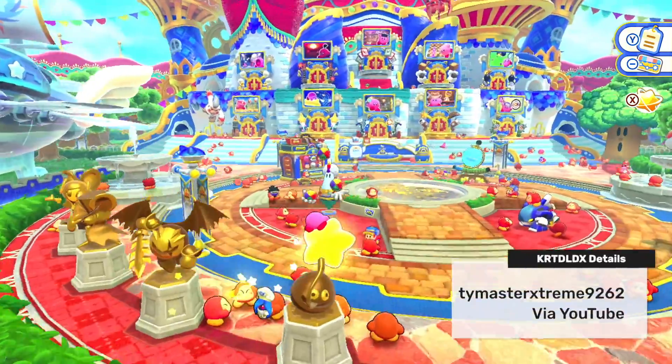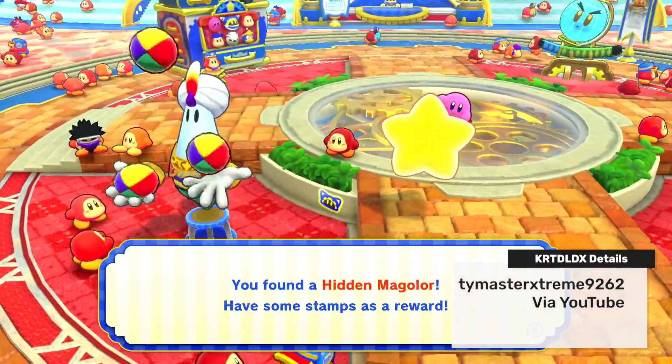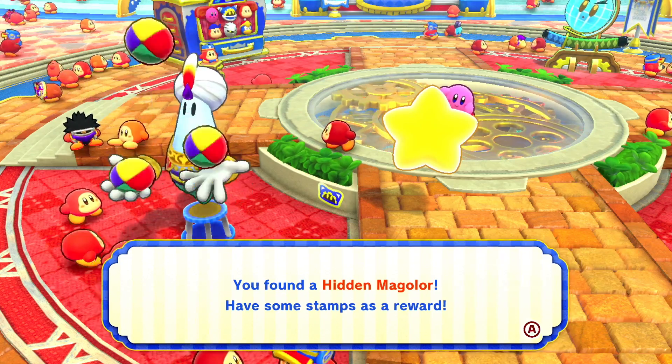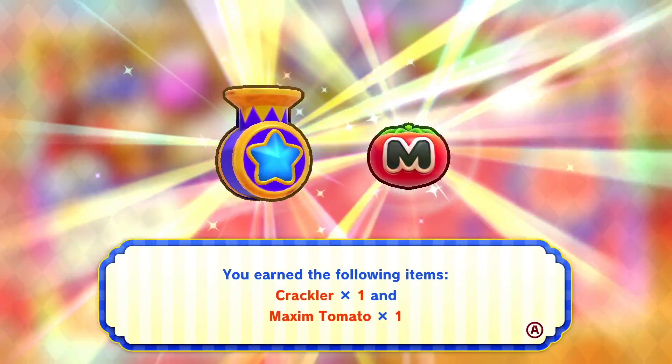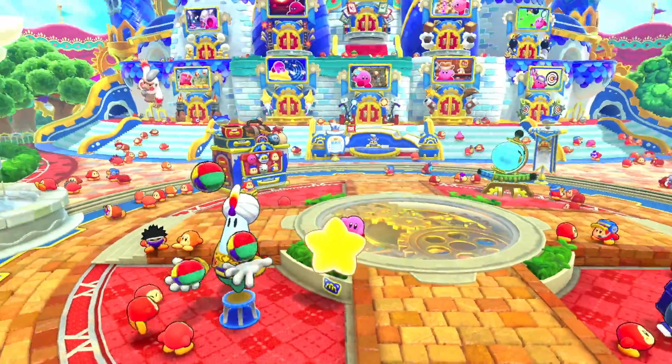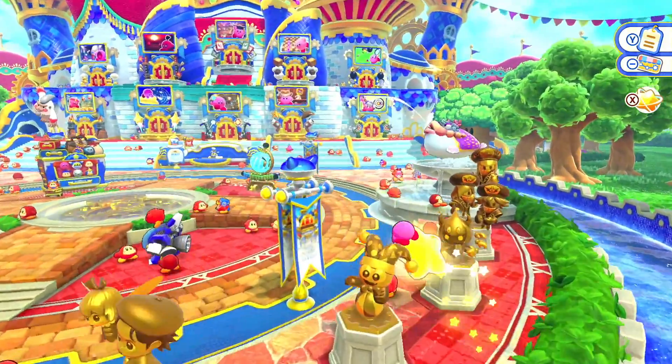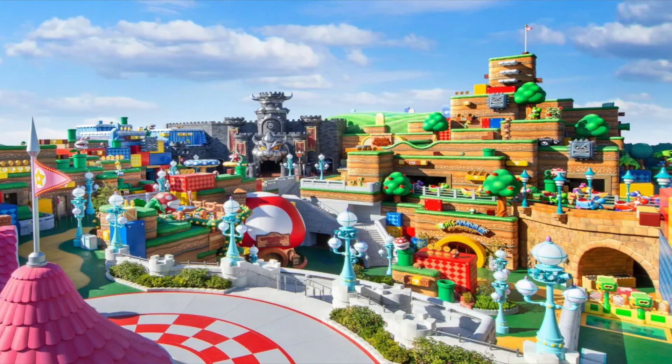Time Master pointed out that there are three hidden Magalor stickers every day, which could reference the hidden Mickey Mouses in Walt Disney World. Also, Magalor calls this theme park the funnest place in the universe, which could also reference that theme park — someone tell Magalor he's referencing the wrong theme park because we have Super Nintendo World in Orlando now.